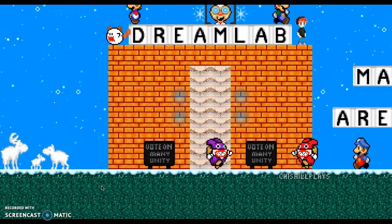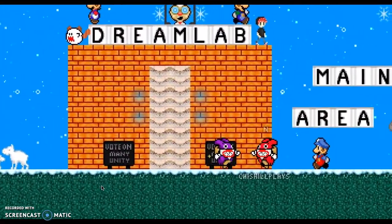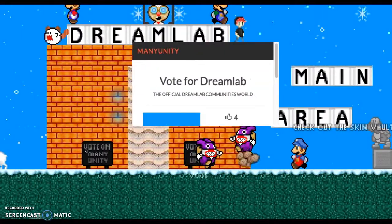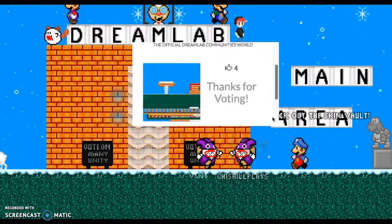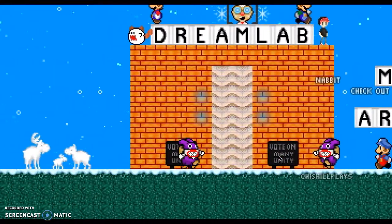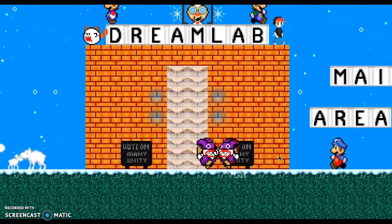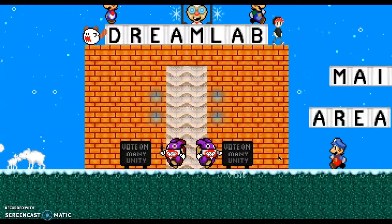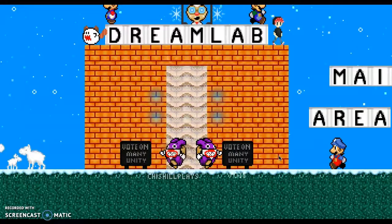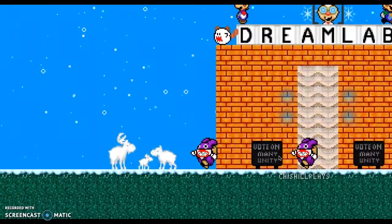Okay guys, so we are at the starting point. This is where you start off. By the way, once you get to our world, be sure to vote on our world. We have four votes so far. You should vote on our world because we would really appreciate it. Lots of votes on our world can raise the popularity and stuff about it, and a lot of people can be in our world. Thank you guys for doing that.